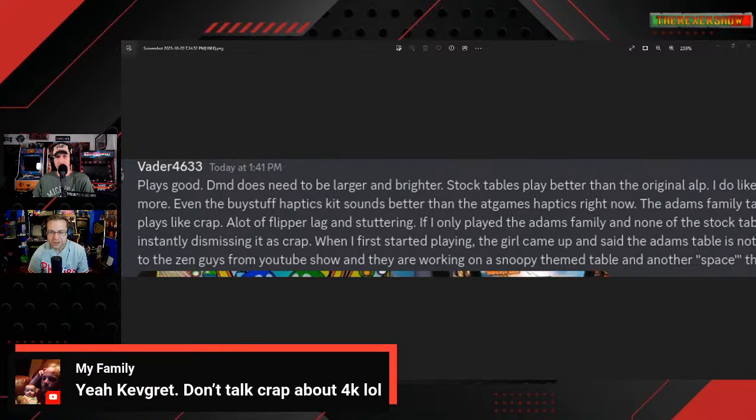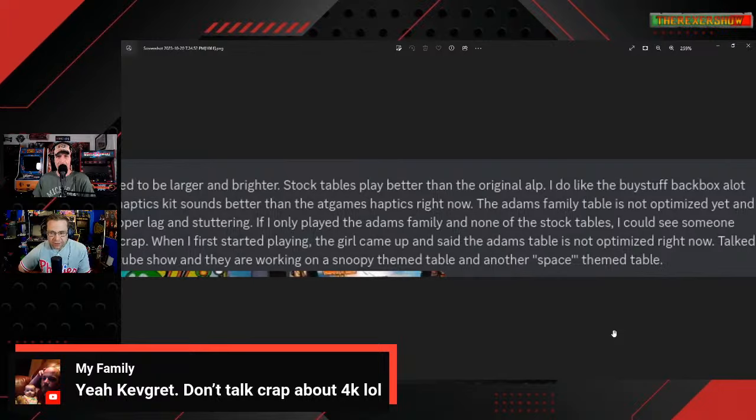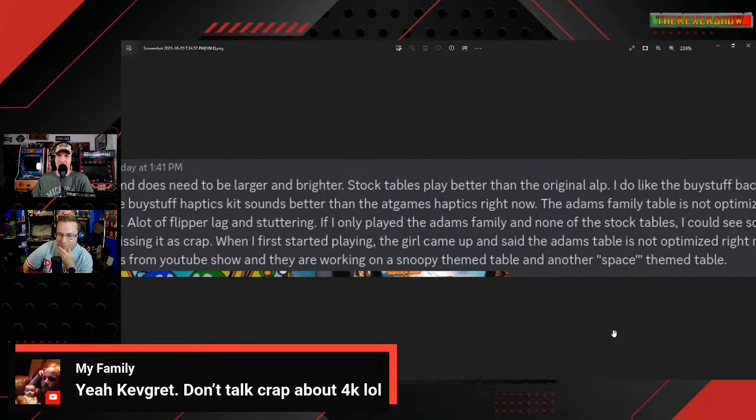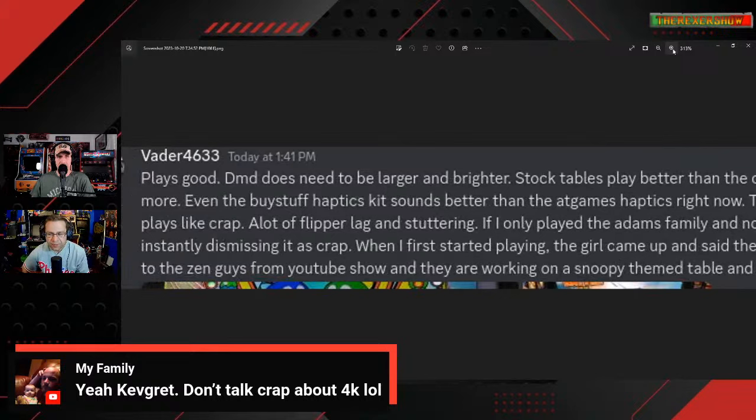Vader says the DMD needs to be larger, stock tables play better than original, something about the haptics kit. The key point: the Addams Family table is not optimized yet and plays like crap — a lot of flipper lag and stuttering. If he'd only played the Addams Family and none of the stock tables, he could see someone instantly dismissing it.